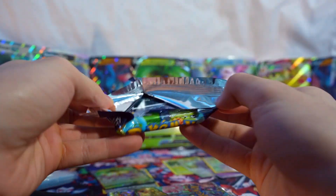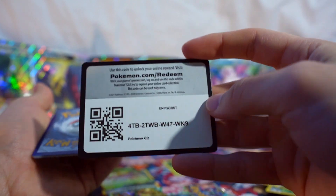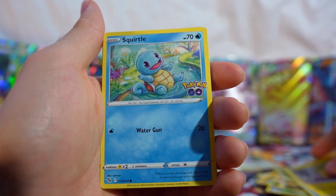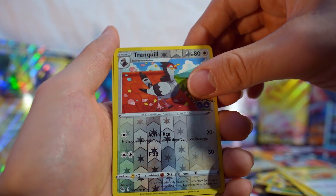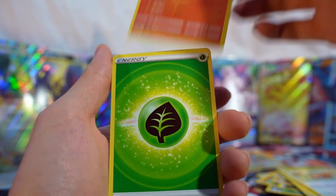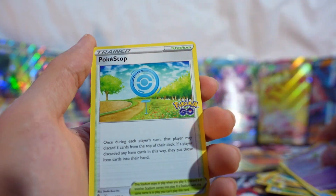Alolan Raticate, Wimpod, Pikachu, Squirtle, Bidoof, Tranquill reverse, and Charizard hollow - okay, okay, I see you! The Pokemon GO packs delivering. There's another Chansey and a Pokestop. That's two out of four - two more left, come on!